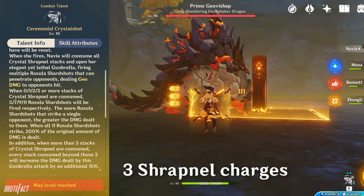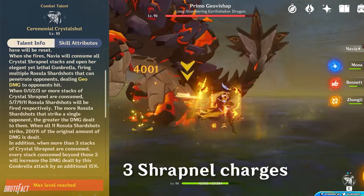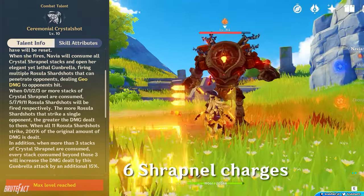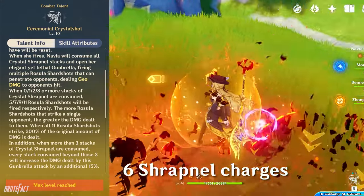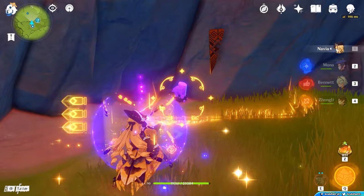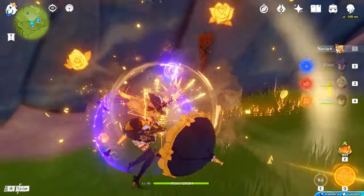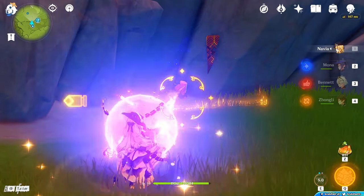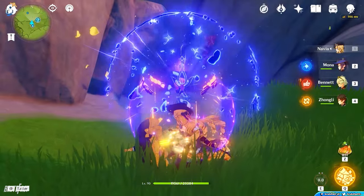By consuming 3 Crystallized Shards, Navia's Elemental Skill damage will increase up to 200%. If more than 3 Crystallized Shards are consumed, her Elemental Skill damage increases by an additional 15% per extra charge. When she uses her Hold skill, her Gumbrella enters Targeting Mode, picking up Elemental Shards created by Crystallize reactions. After releasing the long press, she will hit enemies with Geo Bullets and deal Uzia Aligned Geo Damage.